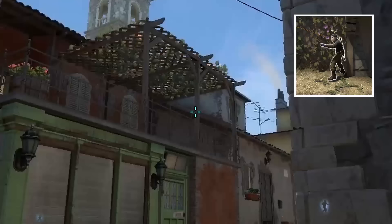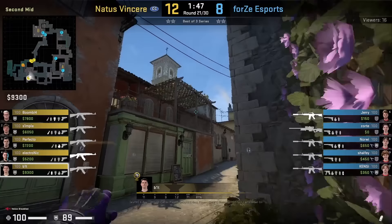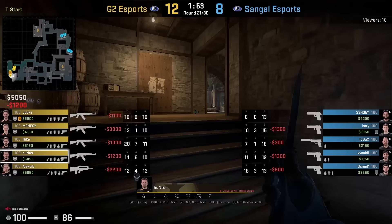Bit throws fast bracket control nades from second mid. First he smokes left mid by staying in front of this wall sticking out, aims here, and jump throws. Afterwards he runs up to the left wall and as he does so aims at the end of the roof and jump throws — that's going to molly short. Then he flashes mid. Just to let you know, the CTs can get up to short before the molly lands.